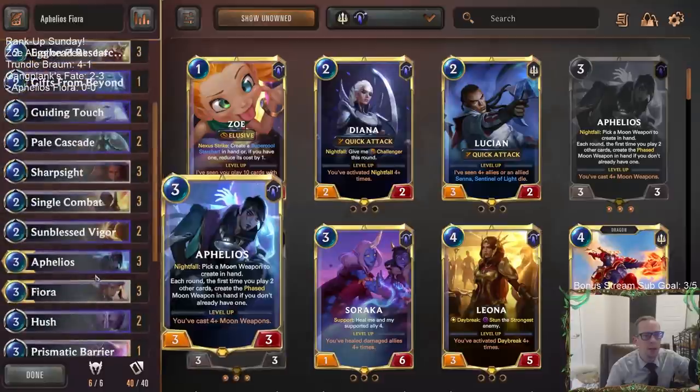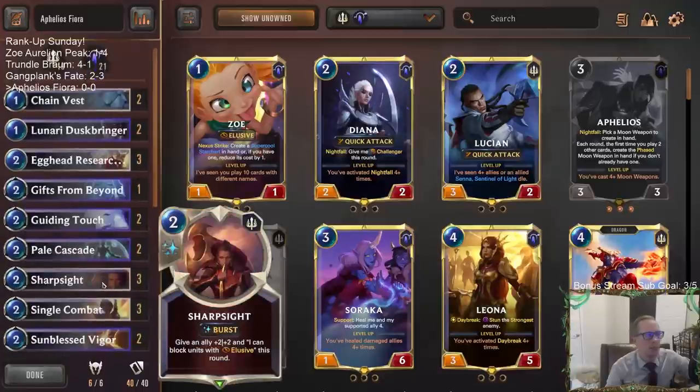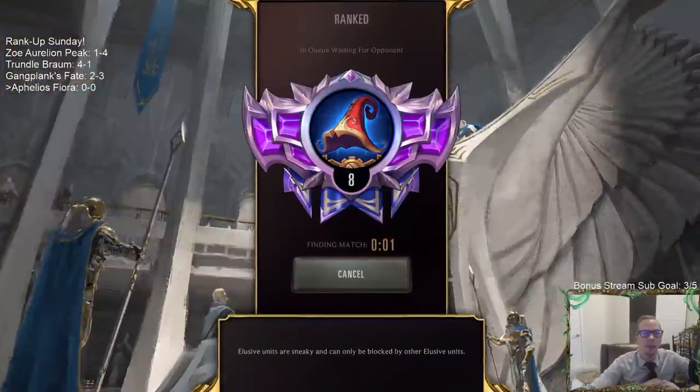Our entire deck is built around these two champions. We have Veil Temples in here that keep increasing power and health for our two champions each turn and give us additional mana. It's all about our two champions and protecting them. It's similar to our Trundle Braum deck - maximizing both champions - but heading to Targon instead of Freljord for our second region.